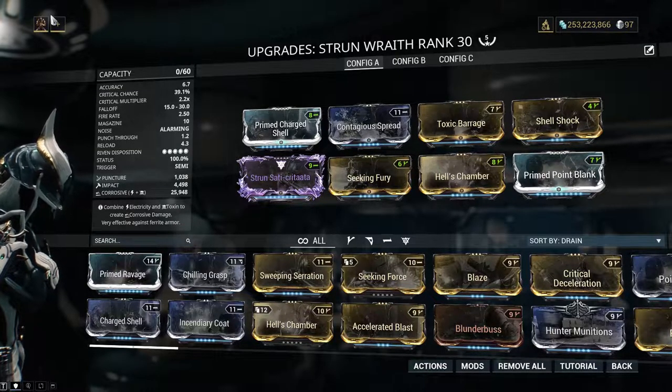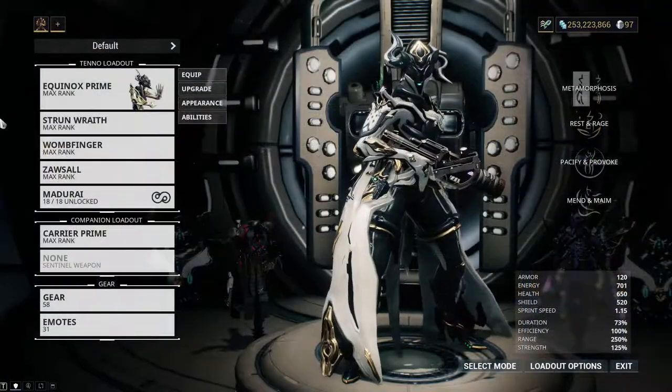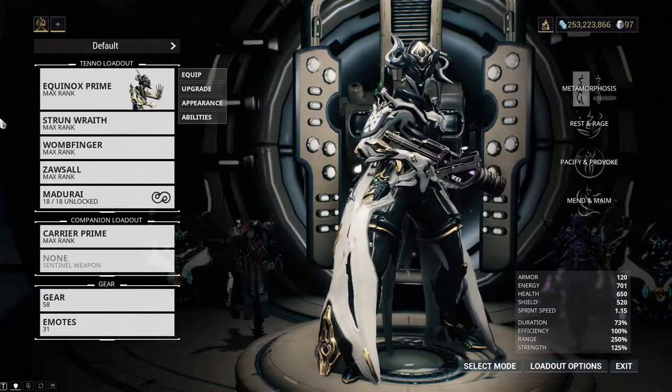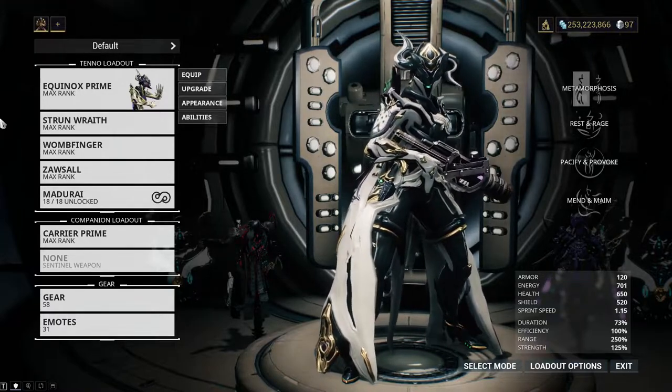What really sets this apart is its riven disposition. Because it's rare, its disposition is a 5. With the right roll, this thing chews through whatever's in front of it like a fat kid at a buffet.